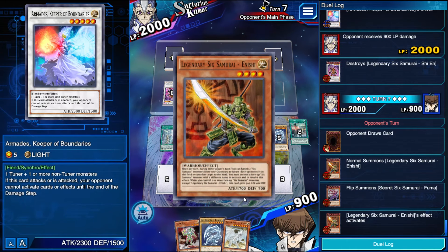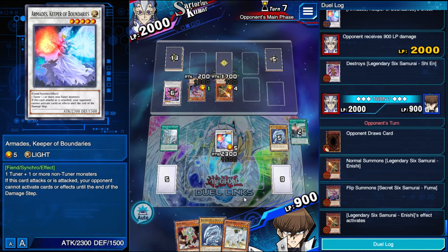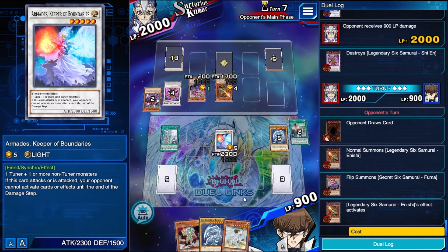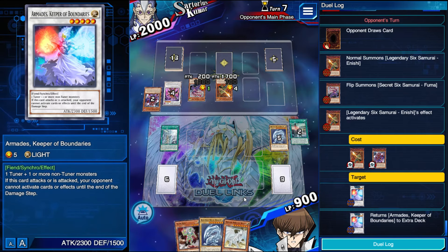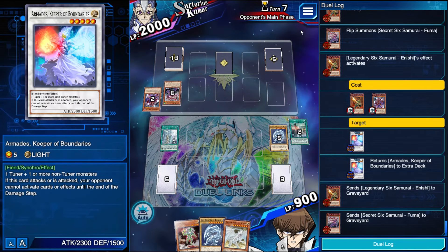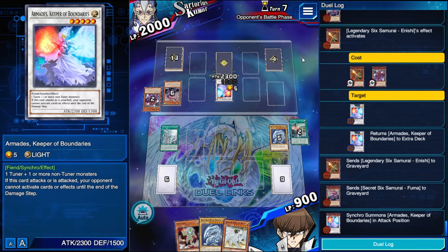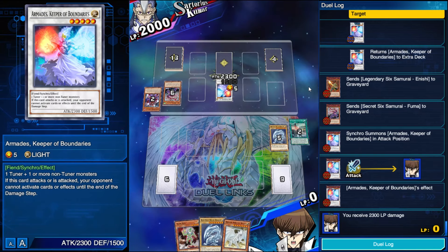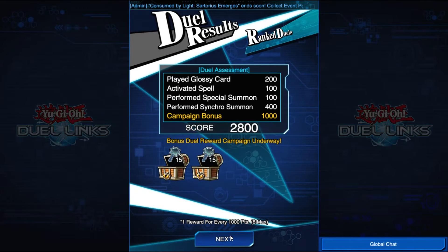Crap, he can use Inishi's. He top decked better than I did, that's unfortunate. I could have summoned the Kid and boosted it with Mausoleum and then it would have been able to clear Shien, and I could have cleared Fuma with Armades. But I felt like that back row wasn't chainable — probably something to do with battle, maybe it was Wall of D. If I tried to attack with Kid it would have been pointless. He top decked Inishi there — without the bounce he wouldn't have been able to kill me that turn. The following turn I had an Alien Kid summon with a boost from Mausoleum. Definitely just came down to his top deck there, which kind of stunk.